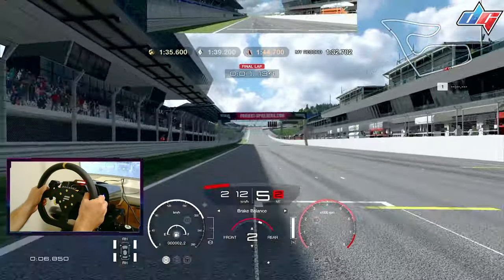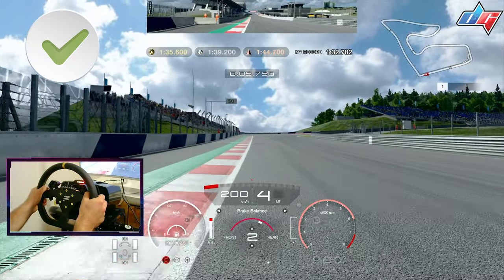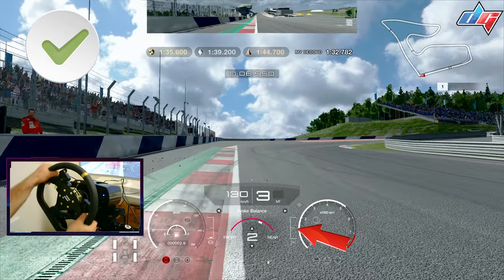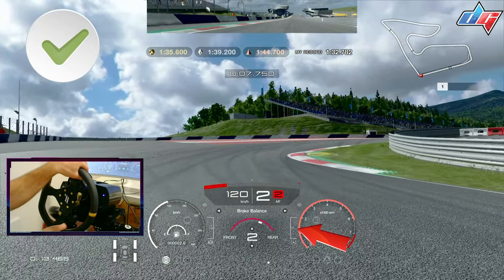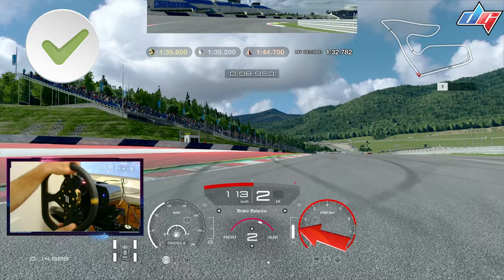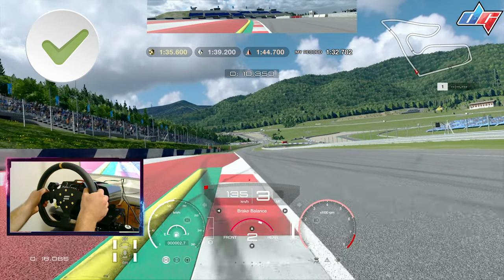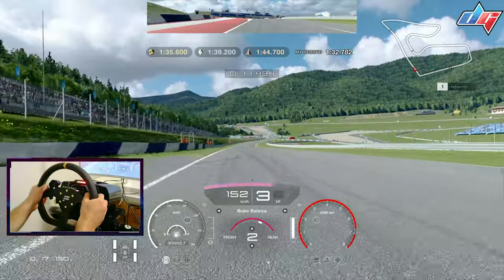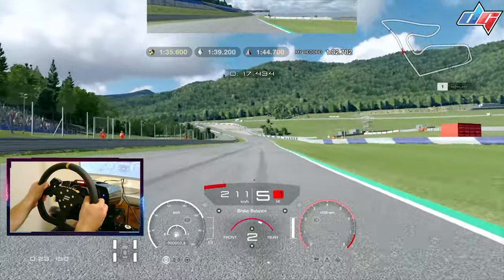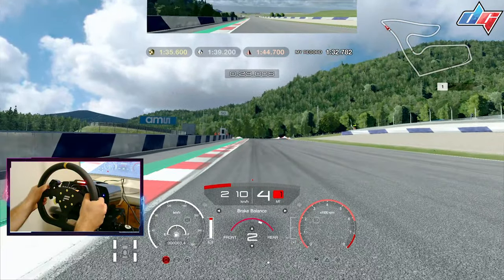I'm trying to give you a guide on how to achieve perfect exits, precise braking points, and everything that will eventually make you a faster driver. Here's an example: braking in a straight line, good turning point, and now I'm looking at the curb — which is also a reference for acceleration. You can see the build-up: 20, 30, 40, 50 percent. As soon as I got off the curb and reached 50, I started accelerating — giving a better exit, better acceleration times, and more overall speed.